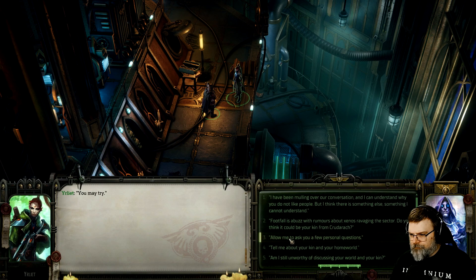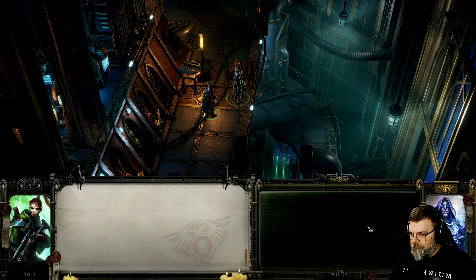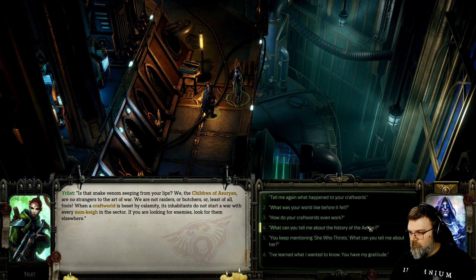So where does the path of Outcasts lead you now? On the trail of a monkey called Kalagos Winterscale. Other questions? You may try. Footfall is abuzz with rumors of Xenos ravaging the Sector — you think it could be your kin? Is that snake venom seeping from your lips? We, the children of Assyrian, are no strangers to the art of war. We are not raiders, or butchers, or least of all, fools.